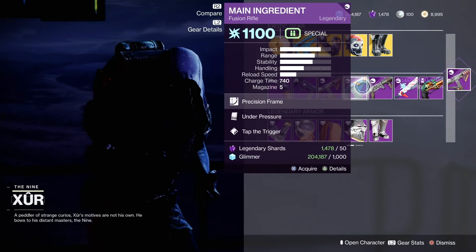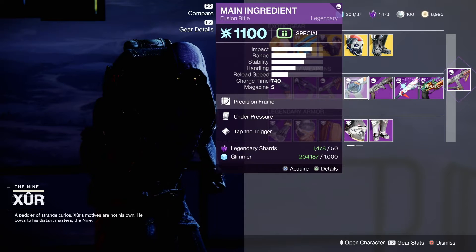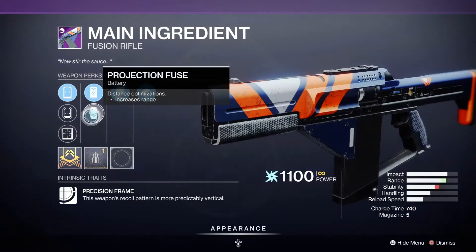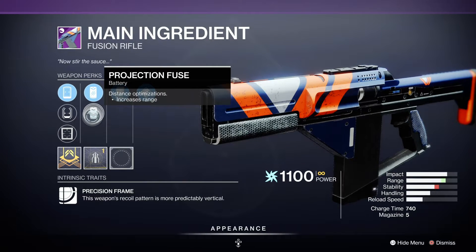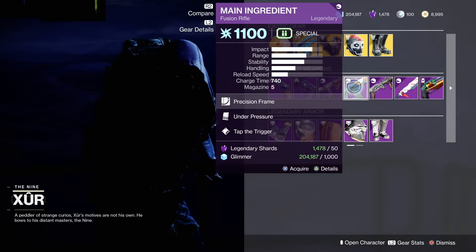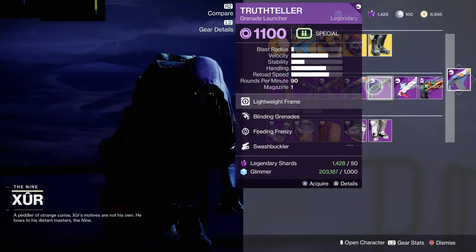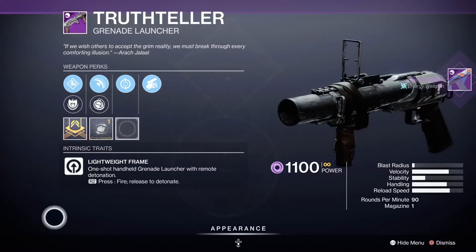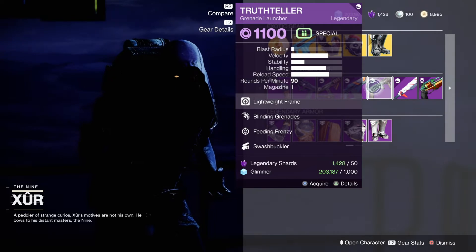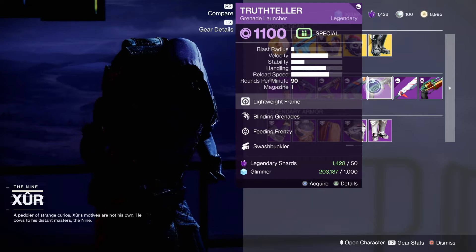Main Ingredient with Under Pressure and Tap the Trigger. It does project out range. This is the season of the fusion. I'm not mistaking this is the one - no, that's the Remote Detonation. Okay, I thought that was the one that when you fired it put out that flame of void in front of you, a little trail, but that's not the one.